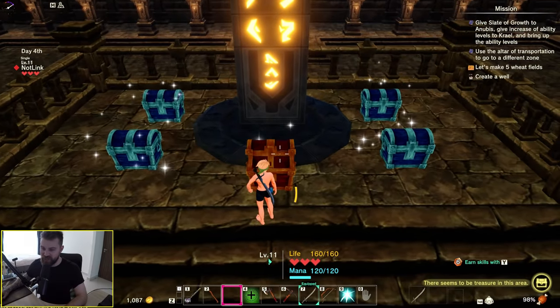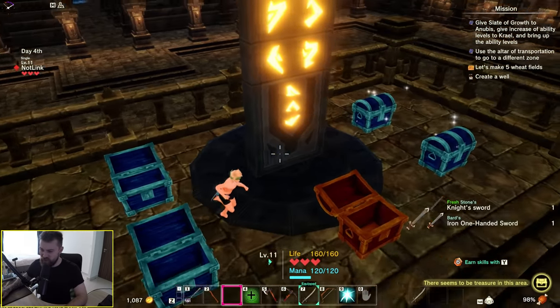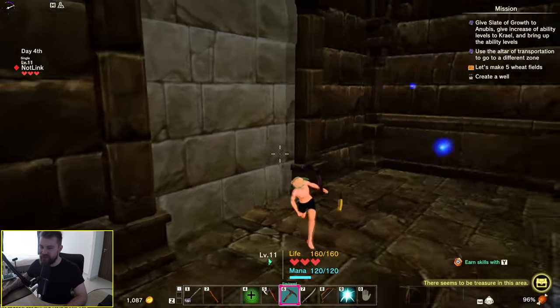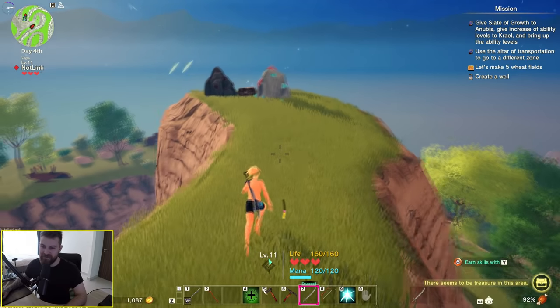Now we've got a room full of treasure — a bunch of rare weapons and resources. Giant knight's sword. Green sword — not bad. Day four on the island and we've already defeated our first boss.